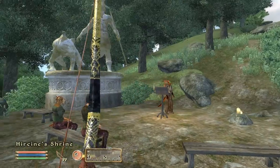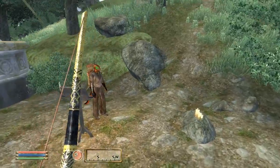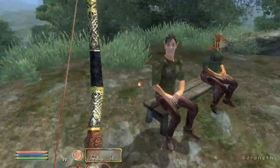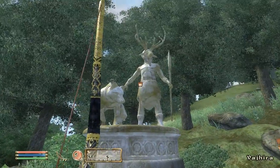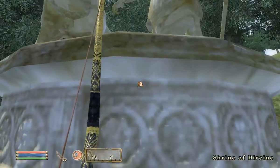Hello everyone, and welcome to episode 12 of the Oblivion Walkthrough. So in the last episode, we got the Mace of Molag Bal and the Mask of Clavicus Vile. In this episode, we're going to be doing the Hircine quest - I think that's how you pronounce it. He's like the foresty Daedric guy.